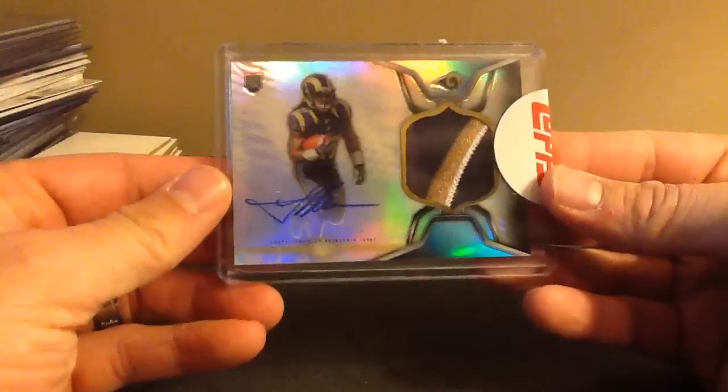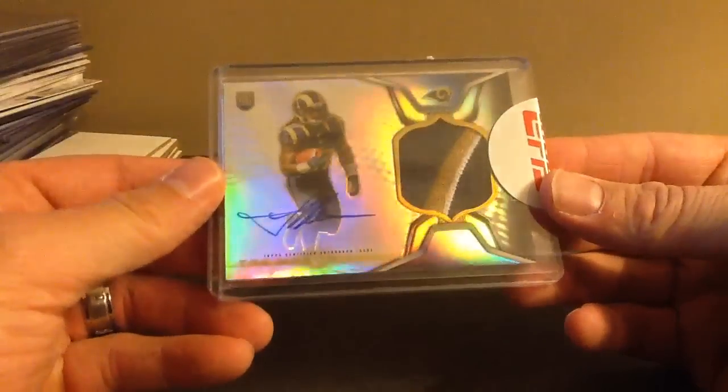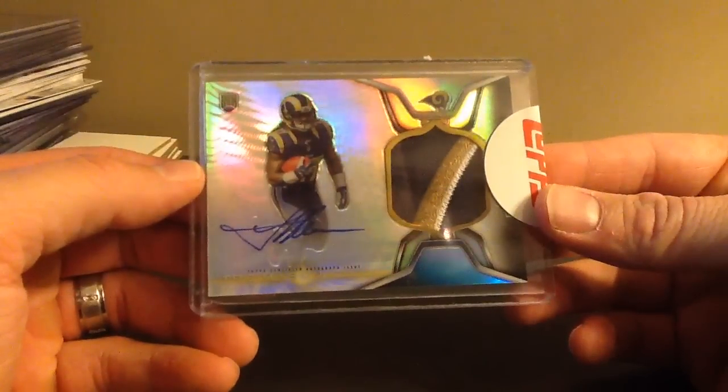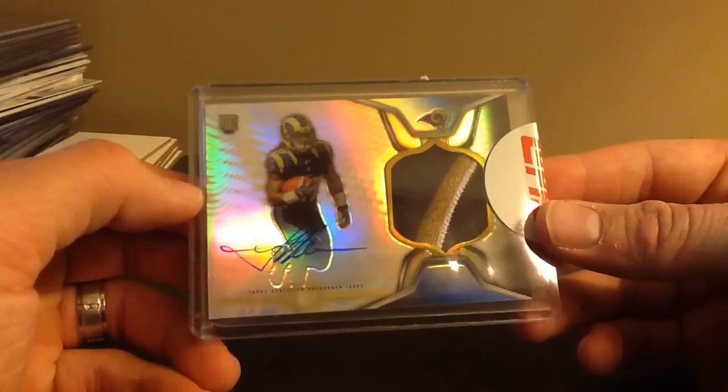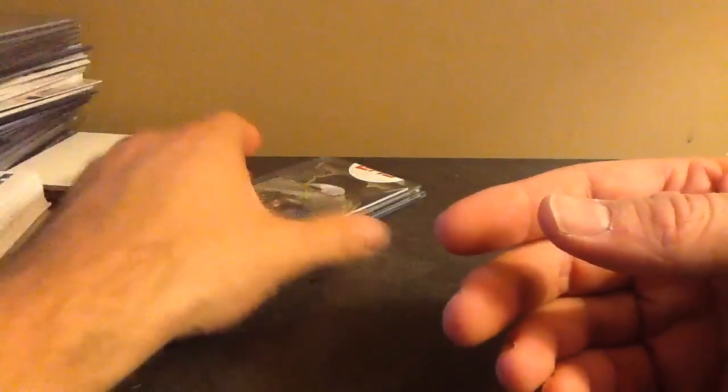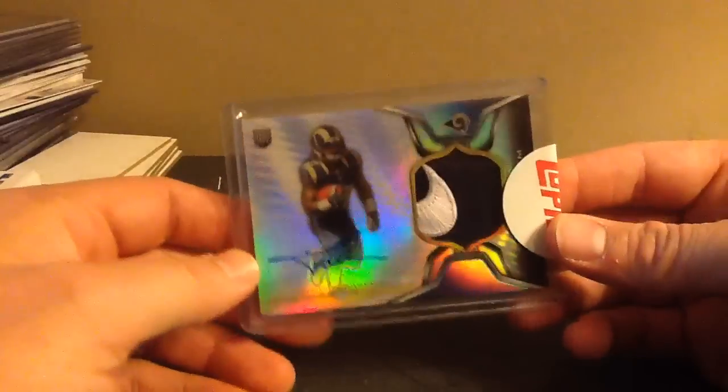This is nice. This is just a platinum base, and they put a really nice patch in it for the base. This is 2014 Platinum Trey Mason. It's also on-card, so that's pretty sick. That's not numbered. And that's another base one — they really hooked me up at Topps.